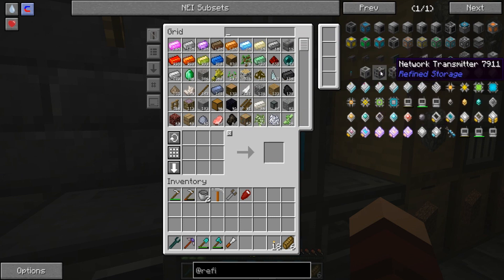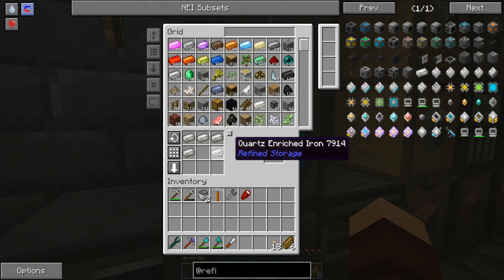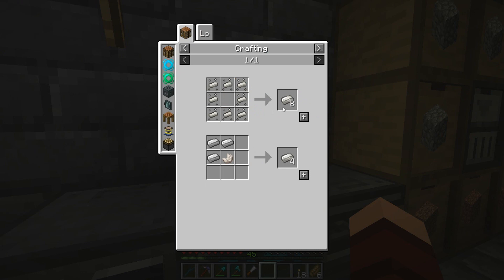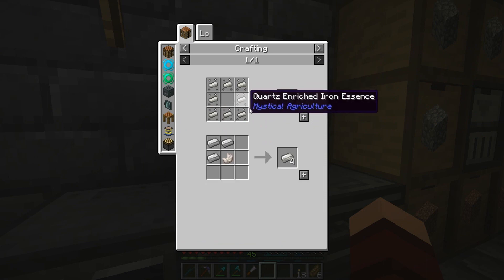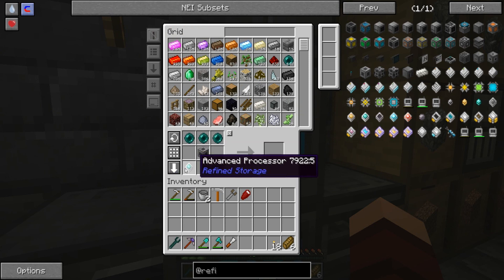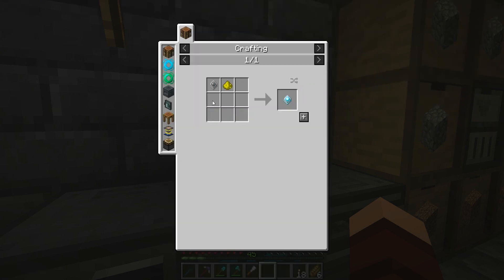The network transmitter needs two quartz, some rich glass, rich iron — that's all. Not too bad. Let me make a little bit more of this stuff, make another one of those, and then let's see how we're doing on advanced processors. We're going to need some more.